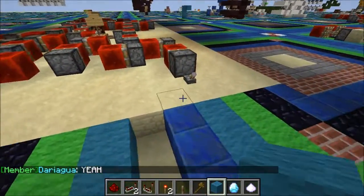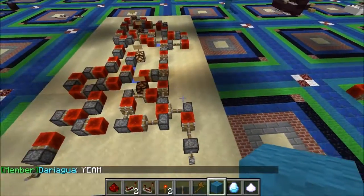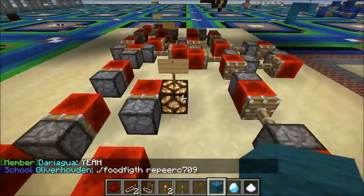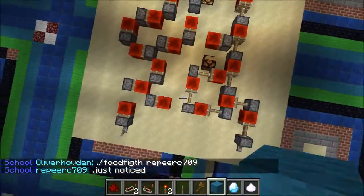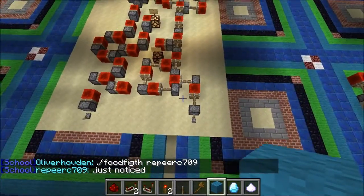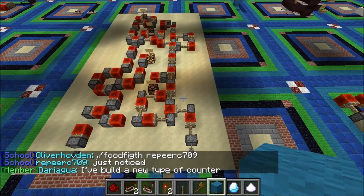If we go ahead and flip on one of these levers, it's going to send pulses through all this machine and we're going to see that it's changed to 1. Now we have the binary number 0 1 on, and indeed that is 1. So far it has worked.